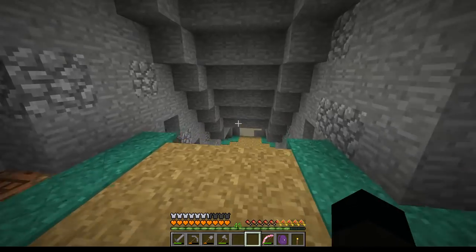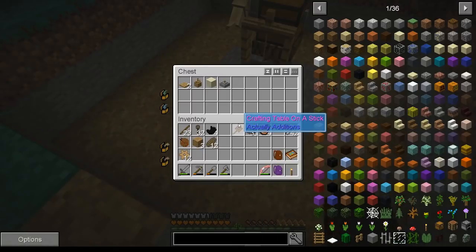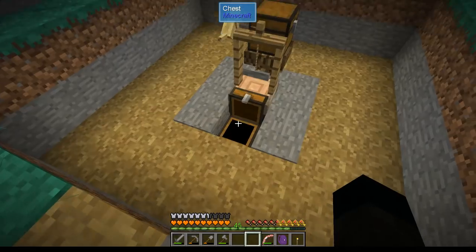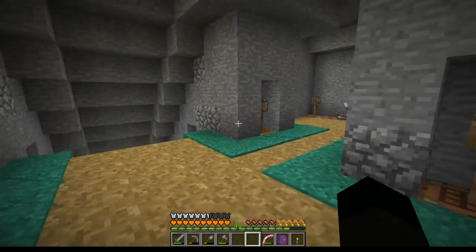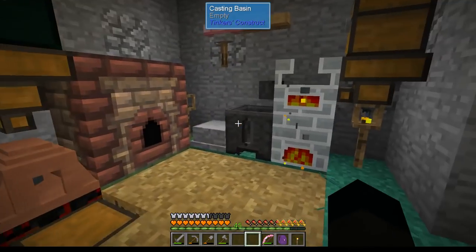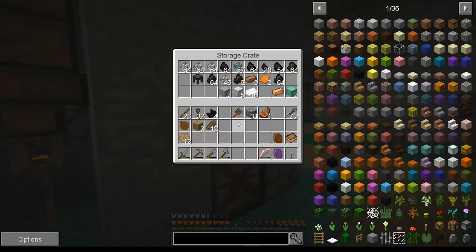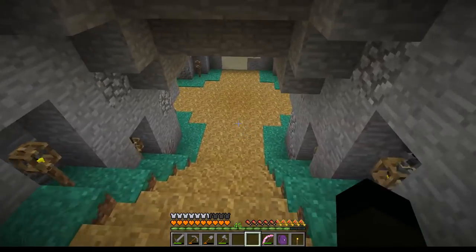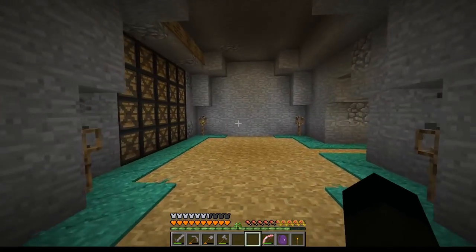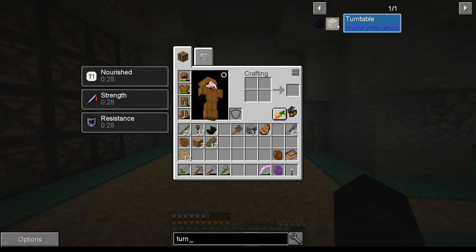Have I got anything left up here? I haven't taken this apart because I'm almost certain there are recipes that we will need this for, so why take it apart - it's not doing any harm there. This is all good, we've got all of this going, and we've still got a wee bit of stuff over there. Child in a candy store - there's too many mods now to play with. But we need to make a turntable.